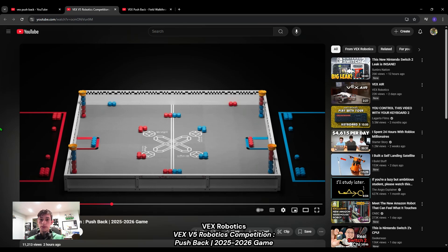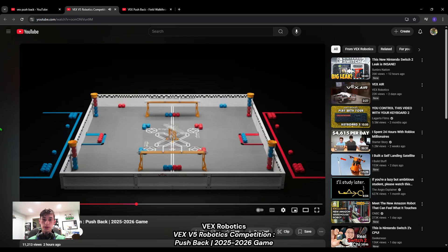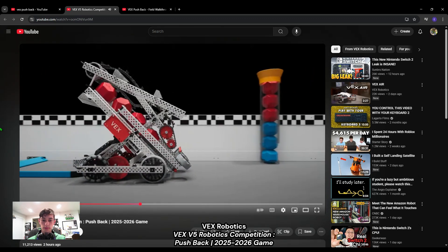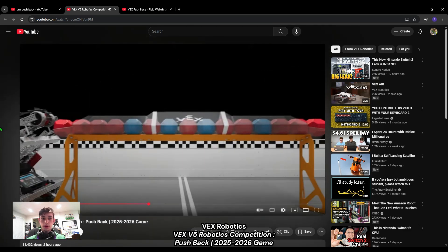All four scoring locations can be used by either alliance. I like how they didn't mess up the autonomous with this one like they did at first with High Stakes — so that's nice. The animation here is just so trippy. There are five goals on each end and five in the middle, but if you shift that it becomes four in the middle and five on each end still.